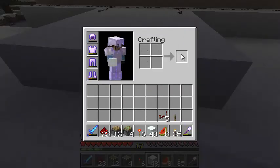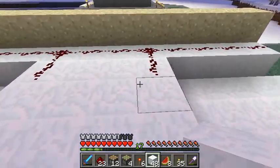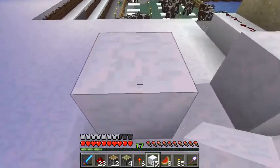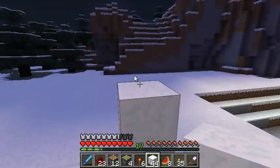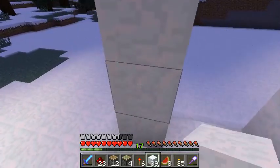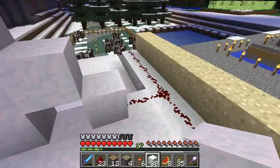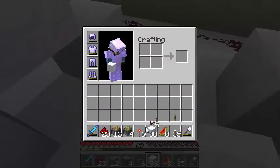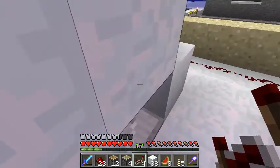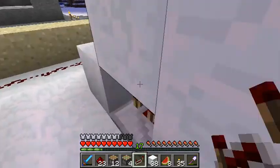I don't know exactly how many blocks of snow I will need - I don't think I'll need a full stack. So we want one block, one block, then one, two, three, one there, one, two, three, and one there. It's getting dark, so we'll just have to go quickly. Get our redstone. Repeaters - we want one there and one up here. Bottom one, two ticks. Top one, one tick.